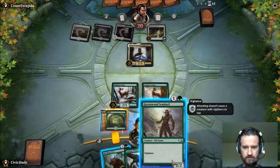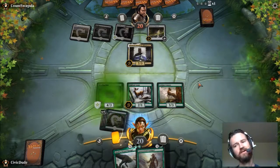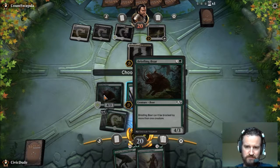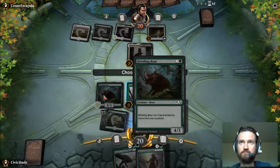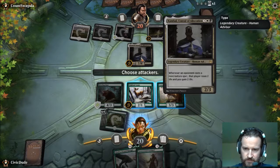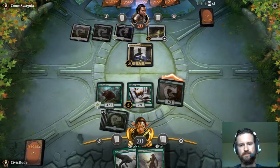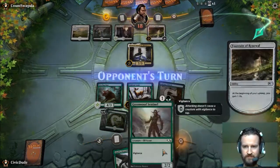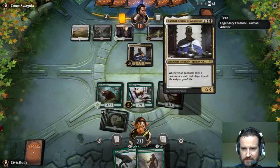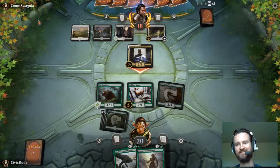Vigilance — or actually, the opposite of menace. They really need a keyword for this. Menace means you have to be blocked by multiples; this one means you cannot be blocked by multiples. Whenever an opponent casts a non-creature spell you gain two life. Let's just attack with this one — I don't think he's gonna block it. He's gonna have to do some life gain.